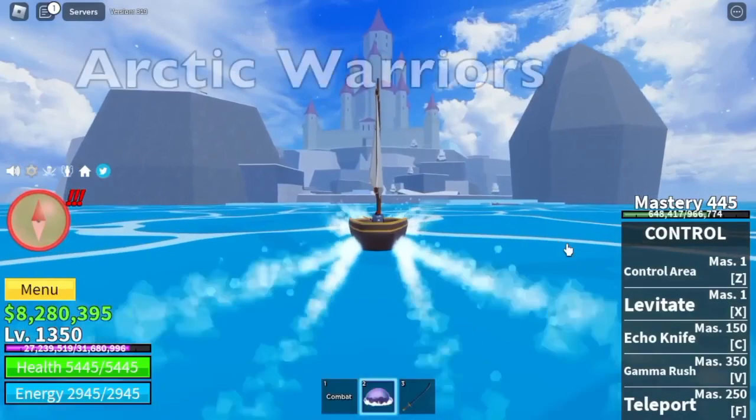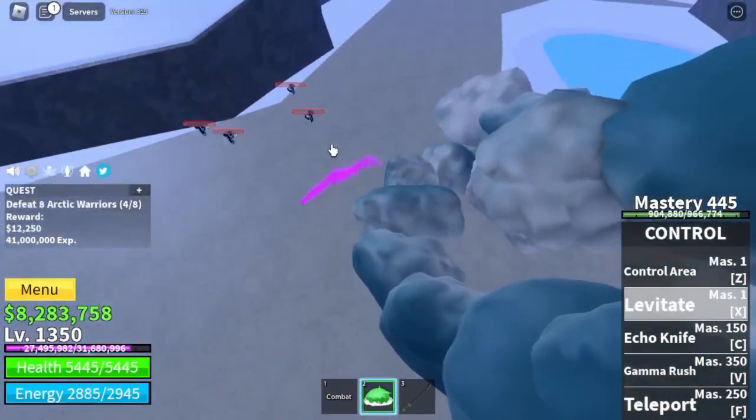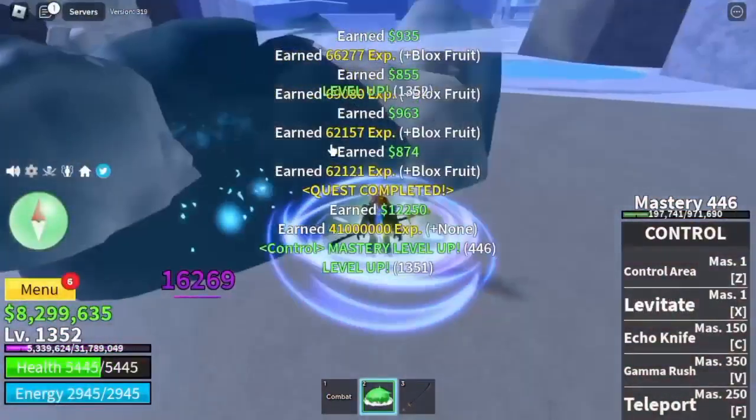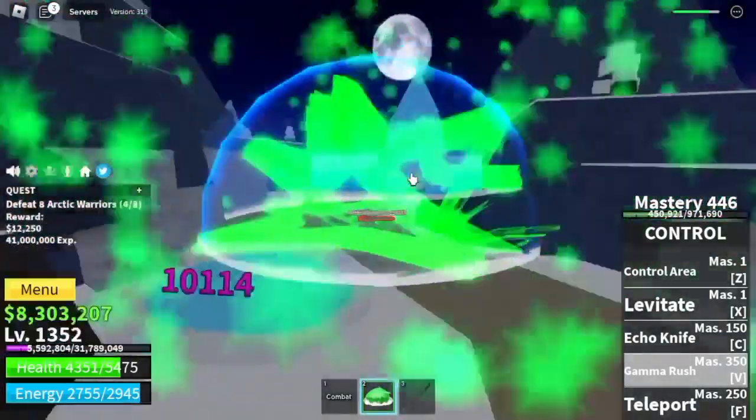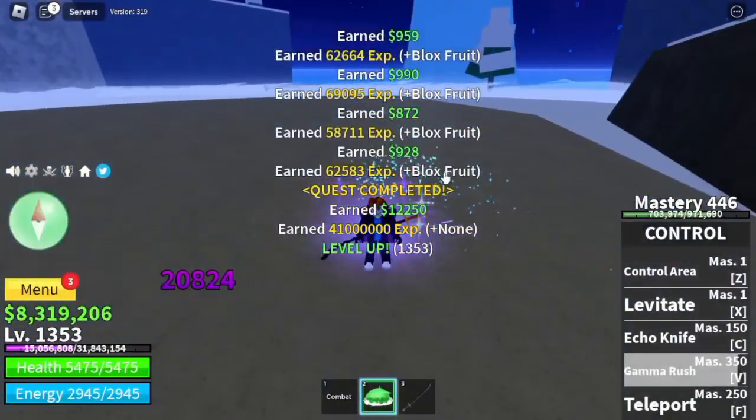Next up, Ice Castle. Target: Arctic Warriors. Spam your Levitate. This mob has long-range attacks, so you need to dodge them. One more tip: if you see their HP low, you can burst them with your V skill for more dramatic kills. Target level here is 1400.